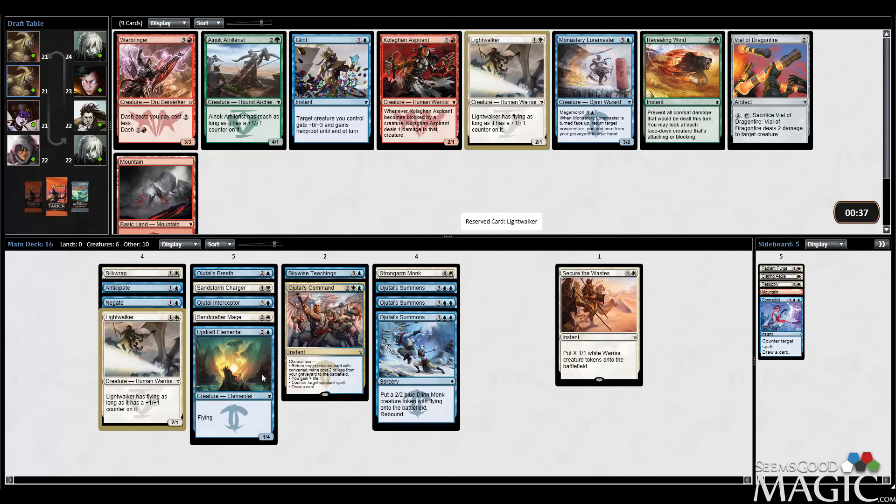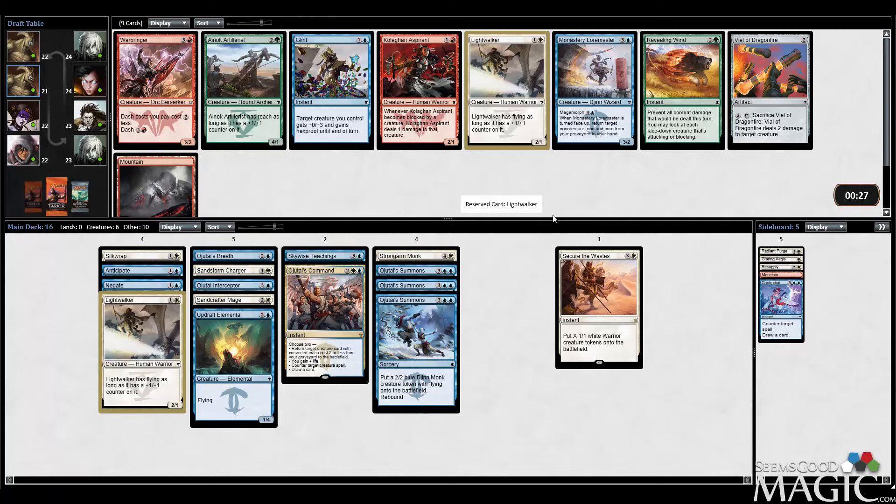There is a Loremaster which can bring back quite a few things — if I'm playing 18 lands especially, it can bring back Secure the Waste. I convinced myself — I'm going to take the Loremaster over the second Lightwalker.